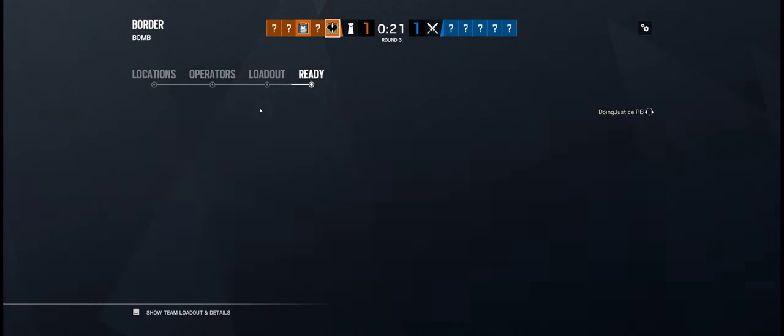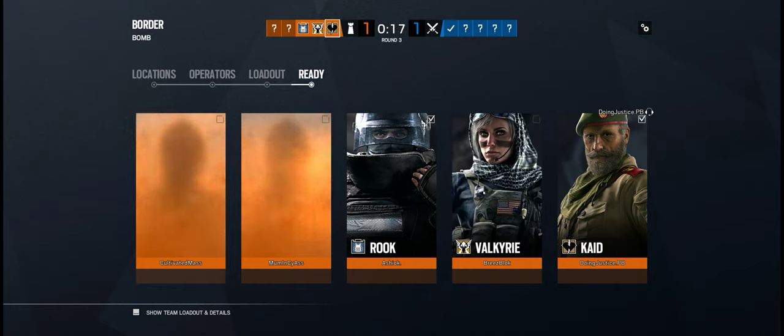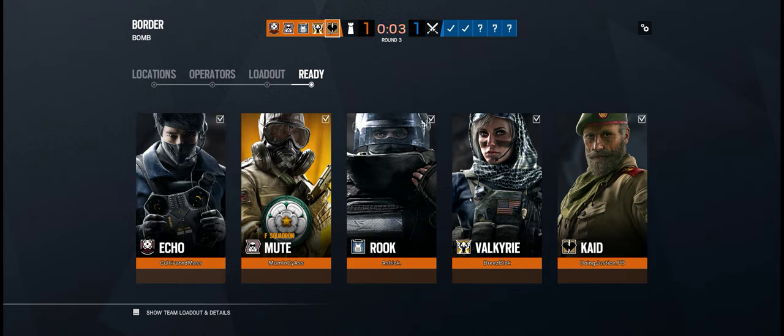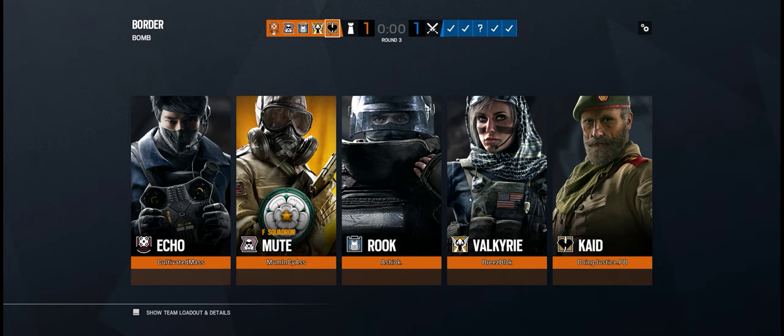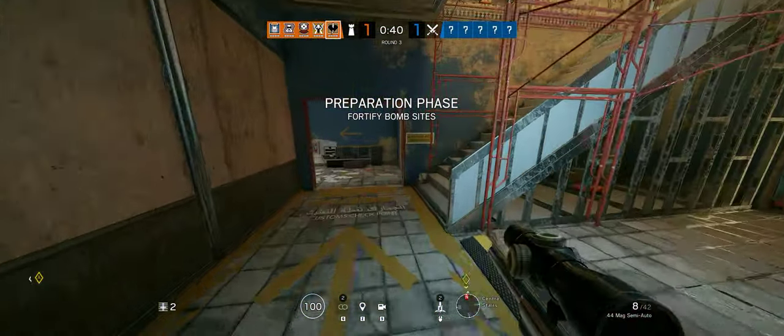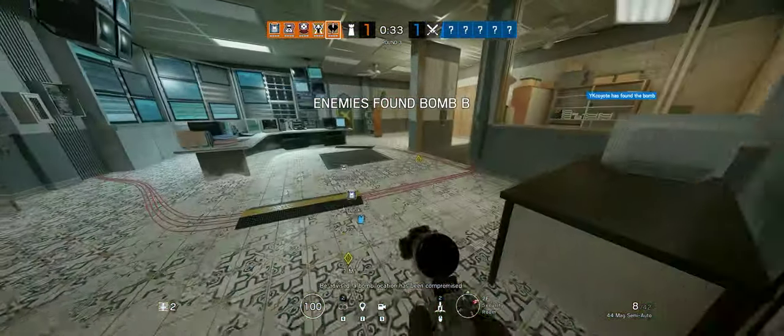I'll get both hatches and kite them. Someone might want to mute or bandit the external wall. I'm walking around you. Rico, protect the bombs. I'm gonna get hatches. Be advised, a bomb location has been compromised.